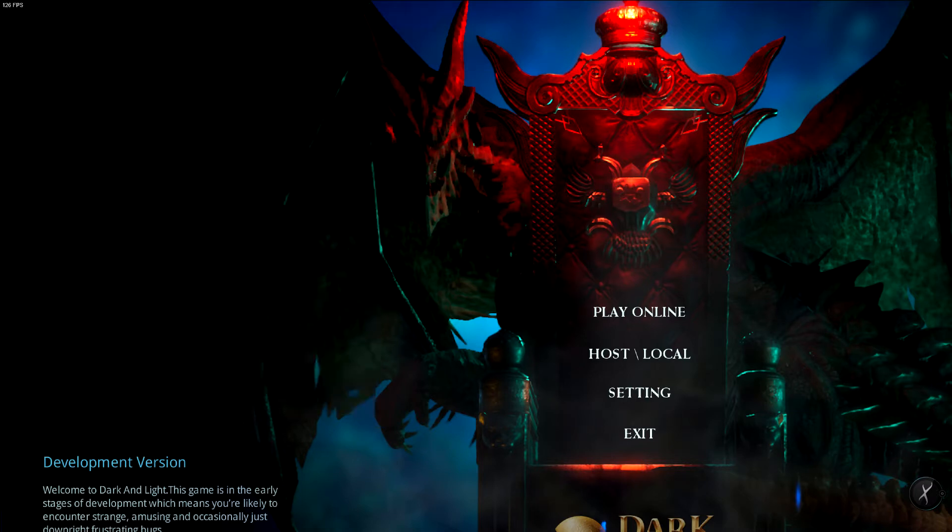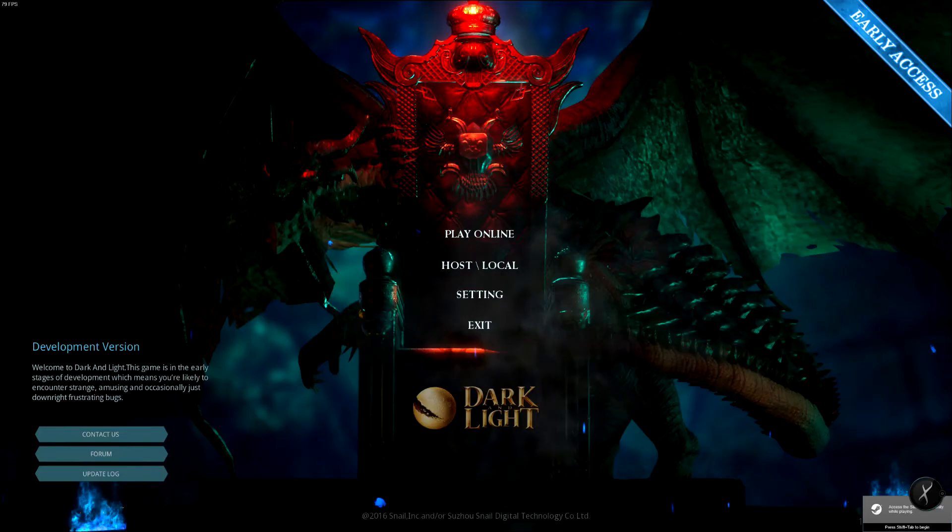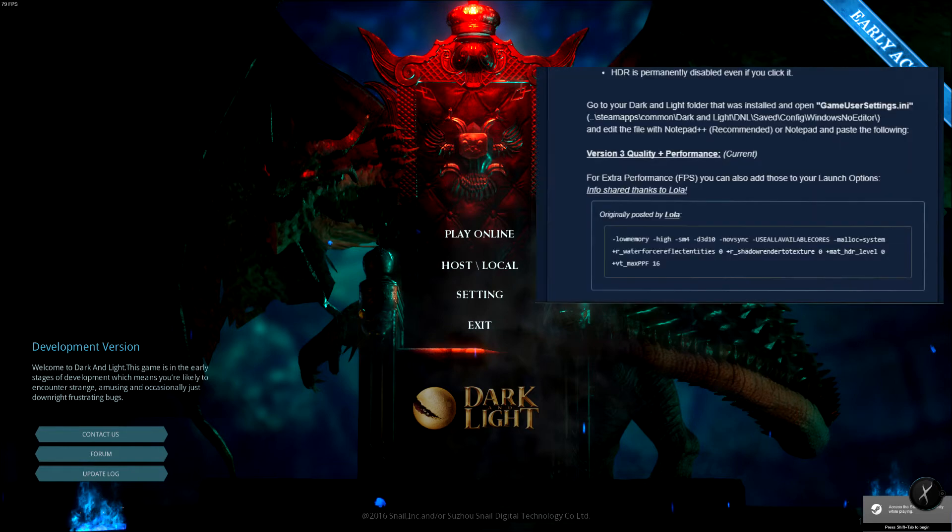It's an easy fix — as he states in the forum post, you have to manually go in and change the resolution. Go back into the Game User Settings file in Notepad and change Resolution Size X and Resolution Size Y to your proper screen resolution. For 1440p, that's 2560 by 1440. If you're running a 4K monitor, you'll have to look up those specs. Save it, open the game again, and it should look normal. After applying the script, the background may look slightly different with a red glow on the throne — that's normal.